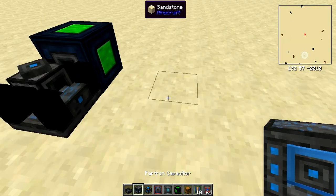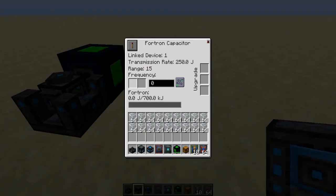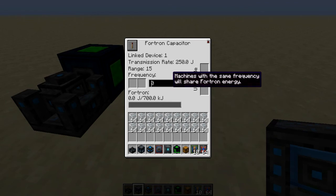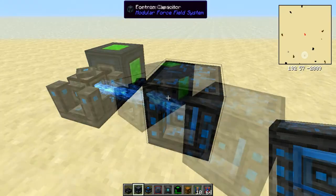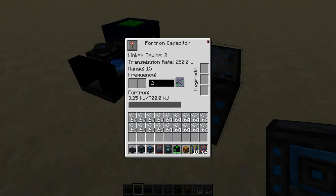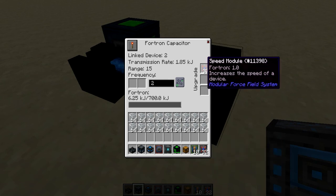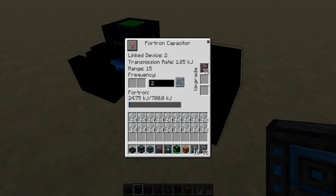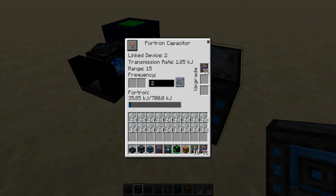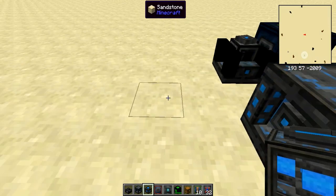Then get your Fortran Capacitor, place it down somewhere near that machine — doesn't have to be connected or anything — and set it to the exact same frequency as that machine and turn it on. You will see that all the energy from this machine will be sent into this. I recommend putting some speed modules into it, which will just speed up the transmission rate so it will receive and transmit faster — useful if you want faster progress.